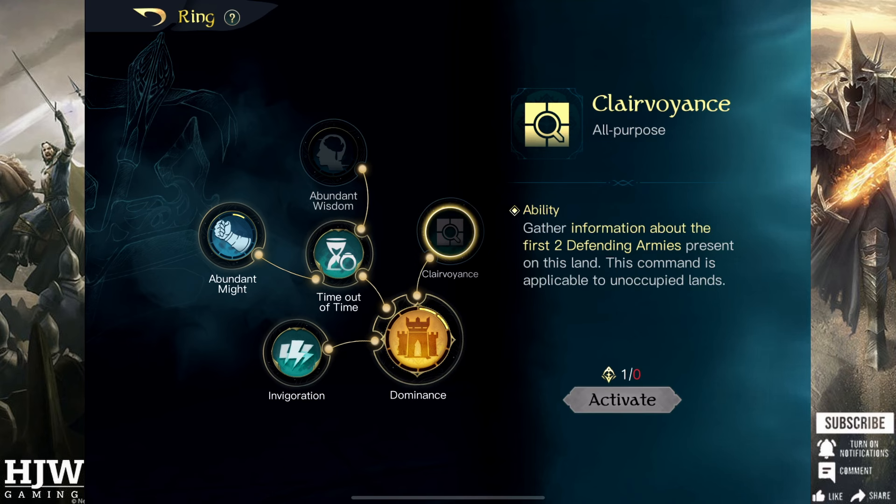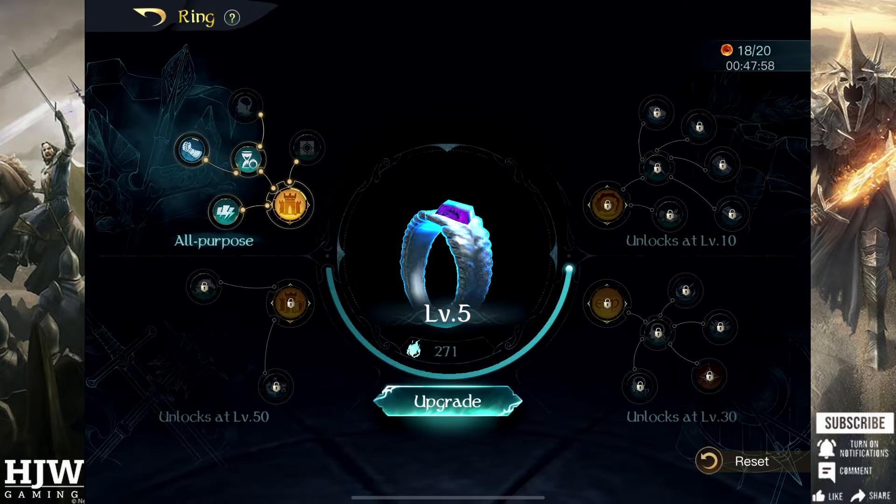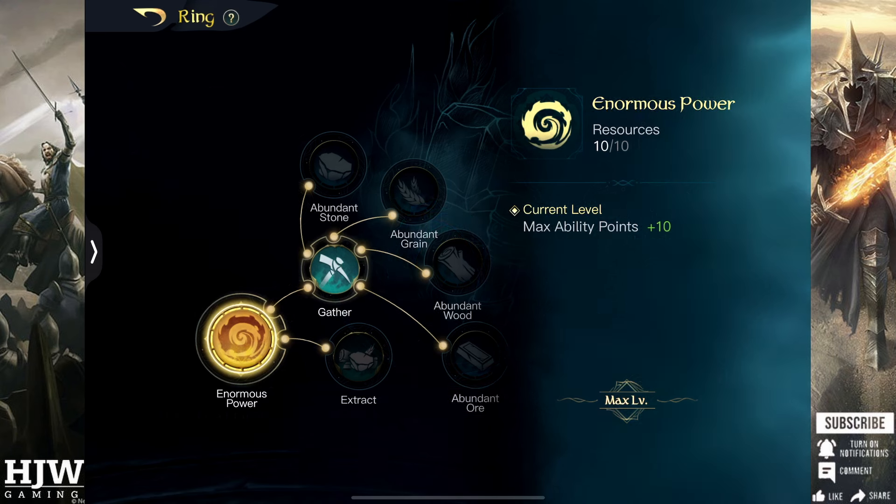Abundant Might and Abundant Wisdom can also be reasonably useful for upping strength, though only spare ring points should be put into these depending on whether you use focus or attack based commanders. Last up is Clairvoyance — the only other skill on this top left tree that uses ability points and gives information about armies on the tile. I don't think this is very important and you should not waste ability points on it.